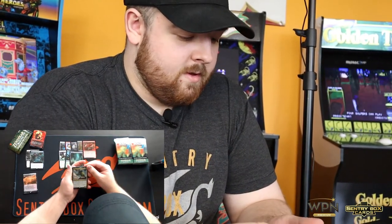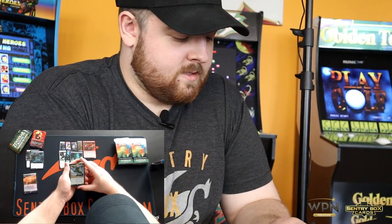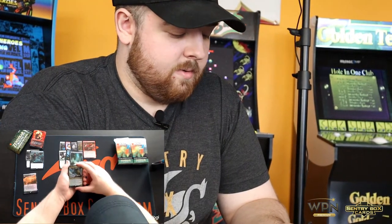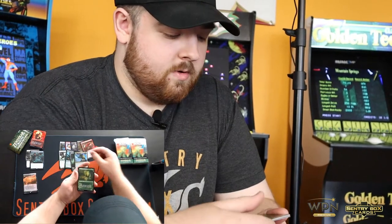We have a Foil Yasharn Implacable Earth. This one's pretty cool — it ramps you, fixes your mana, and shuts off fetchlands and other activated abilities in games of EDH. Kind of a rad one. Territorial Scythe Cat. Another Spitfire Legac.